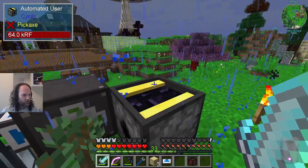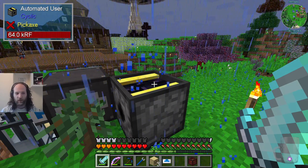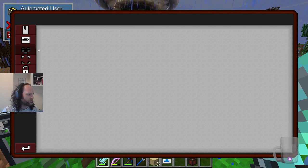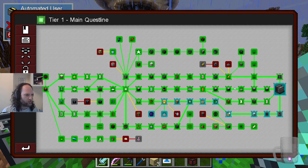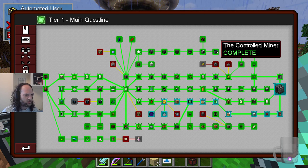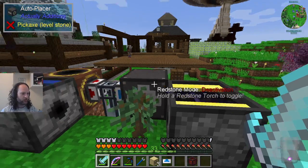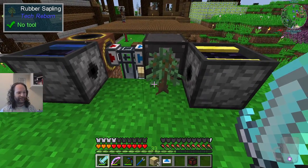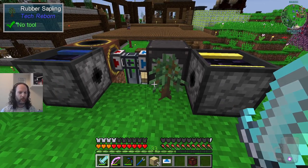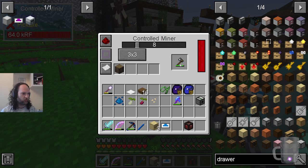Here you will recognise some of the things that we made a few weeks ago as part of the questlines, which are probably also demanding that I hand them in. I was working on this row here - we've got the range collector, the block miner, controlled miner, and an auto place. One thing I've learned is that even if they have nothing to do, they will use power, which is why it's currently switched off.